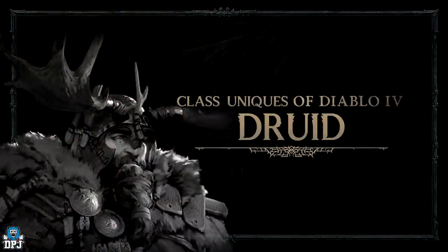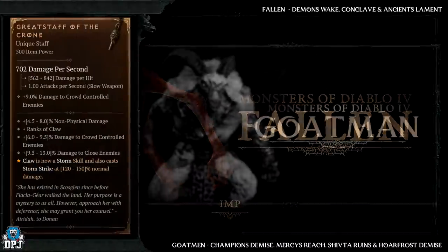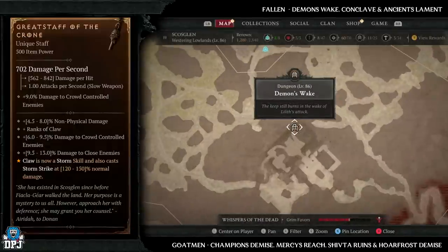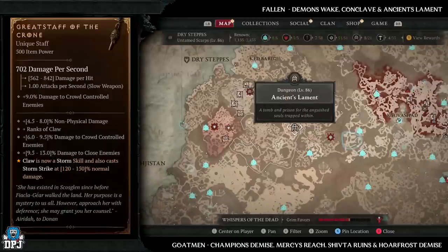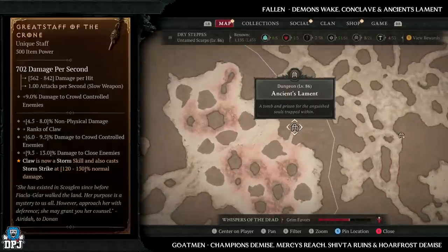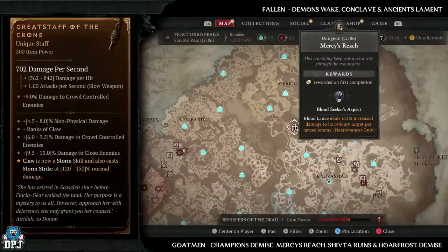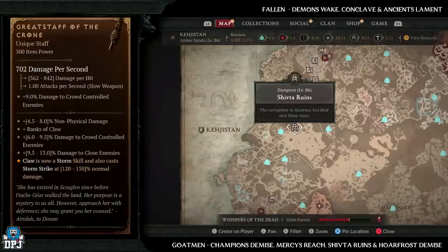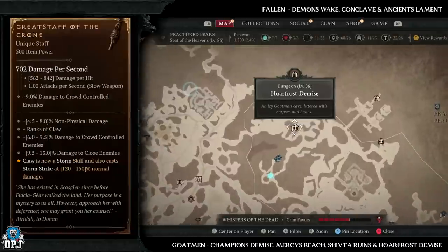Next up we have the druid only unique items, starting with the Great Staff of the Crone. This has increased drop chances from fallen enemies and goldmen. Fallen dungeons: Ancient's Lament, Demon's Wake, and Conclave — Demon's Wake is my favourite. Goldmen dungeons: Champion's Demise, Mercy's Reach, Shifter Ruins, and Whorefront Demise. All are great great dungeons — if I had to pick one for goldmen, definitely Champion's Demise.